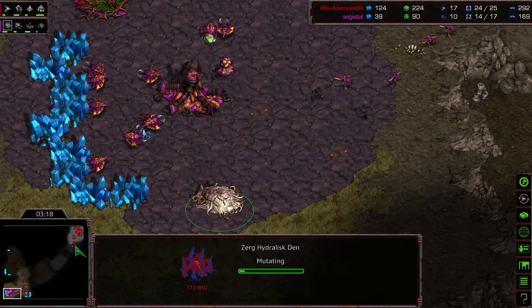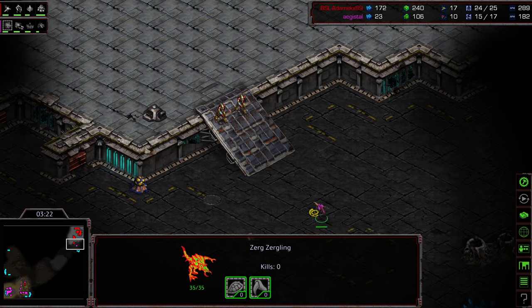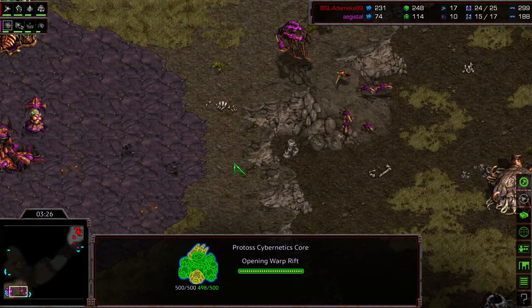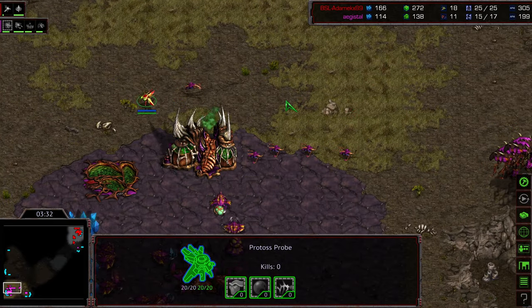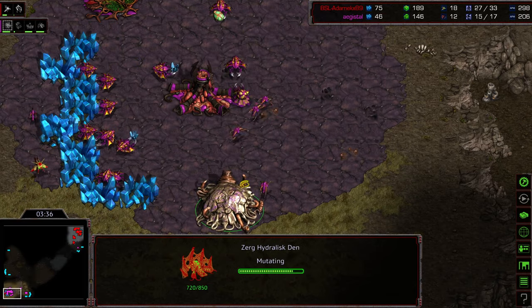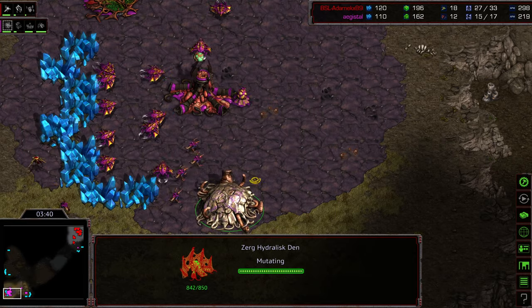Looks like he is getting an earlier Hydralisk Den to deal with this. The Zergling is going to see the Zealots on the front and go ahead and back off before he ends up getting bushwhacked — fun word to say. Probe though! So now he's going to be able to sneak back and see everything. This is sometimes the way it doesn't matter — if the probe still is able to sneak around and get inside that base to get the scouting information.